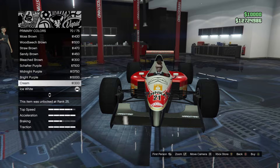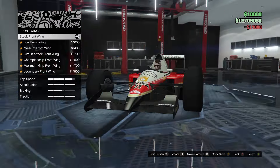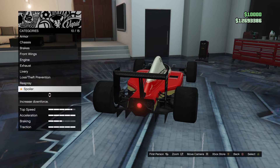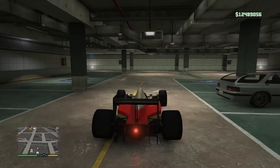Went through a few different liveries, ended up deciding on this one with the red and the black and the gold on the side. There honestly wasn't a whole lot of customization on this car in general anyway. Everything happens for a reason but I am very happy with this car. The traction on this thing is absolutely ridiculous. Let's go drive this thing around quickly because it's my first ever F1 car and I really want to show you how insane the traction is.